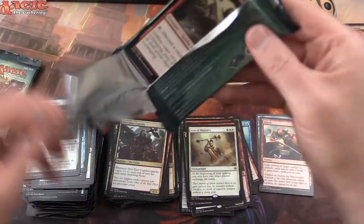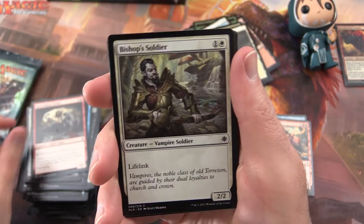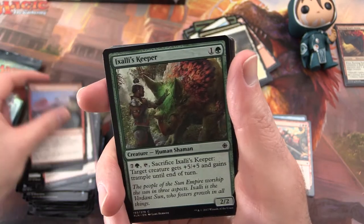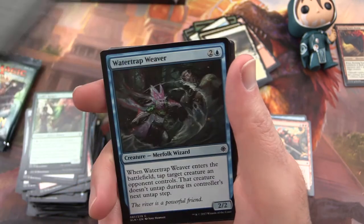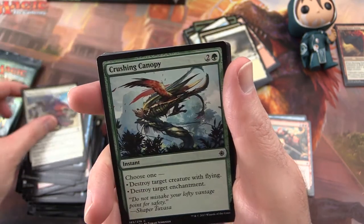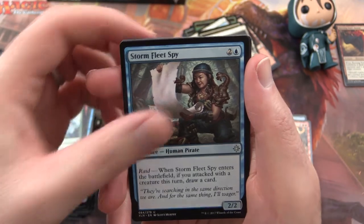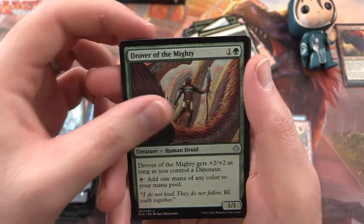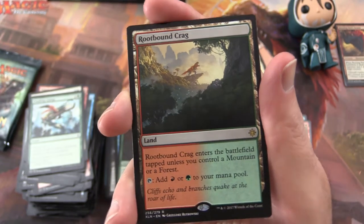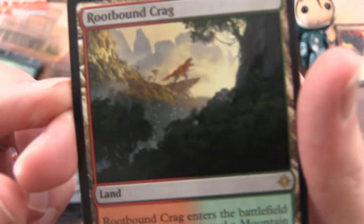Pack 16: Rummaging Goblin, Bishop's Soldier, March of the Drowned, Exile's Keeper, Shore Keeper, Water Trap Weaver, Hijack, Pious Interdiction, Crushing Canopy. Uncommon is Imperial Lancer. Storm Fleet Spy, Grover of the Mighty. And Root Band Crag is the rare — I actually needed one of these for my deck. I think I had a 2012 version of this, might replace it — I like the artwork on this one better.